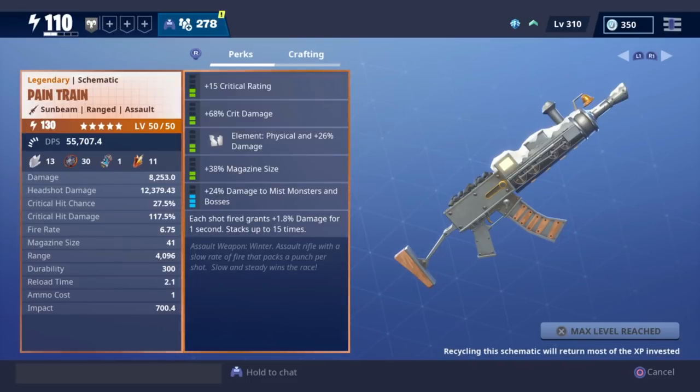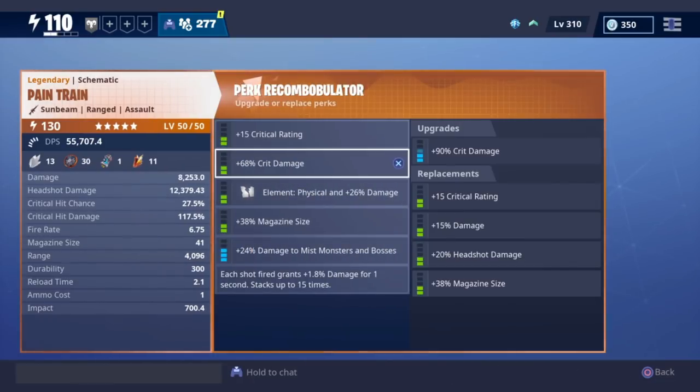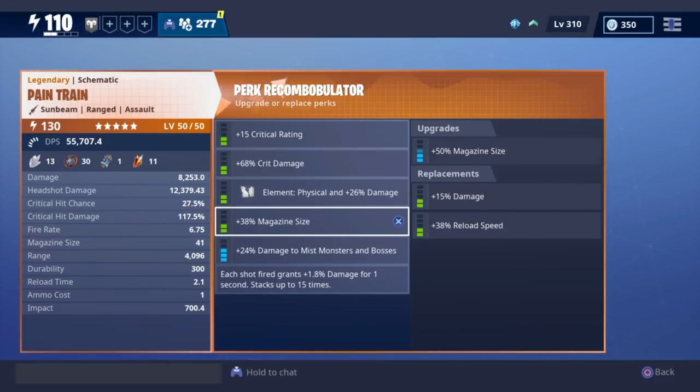Checking on the left side of the screen, DPS is quite good, damage, crit hit chance and crit damage are very good. We have the ranged ability — I'm gonna adjust some of the perks to fit the stats of the weapon. On the right side we can see each shot fired grants 1.8 damage for one second, so we should put one perk damage, one crit rating, damage element physical. I think that's gonna be the best, and we can go damage to mist monsters or change that to straight damage again.